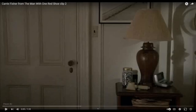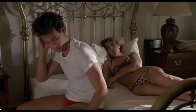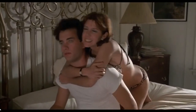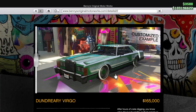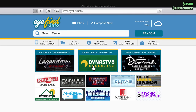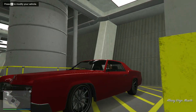Let's start over. Here — you've got the Dundreary Virgo with the squared-off headlights. Is that the same car? This looks curvier and better. Round nose. It's the Albany Virgo here.